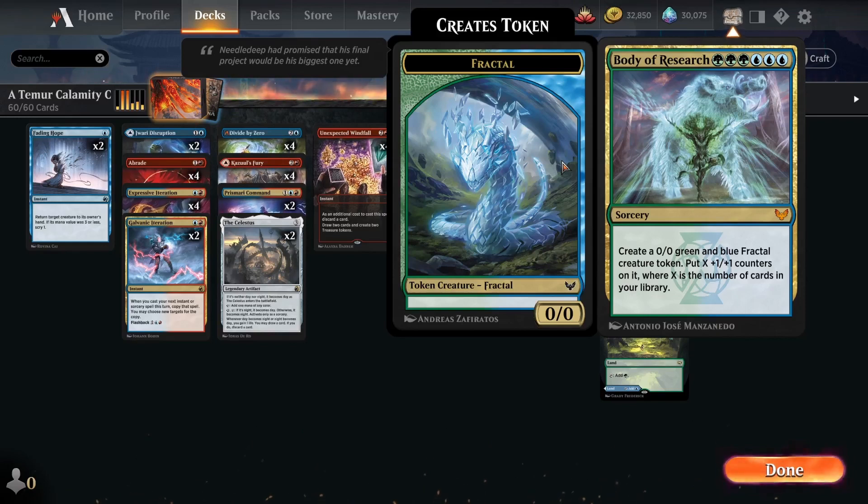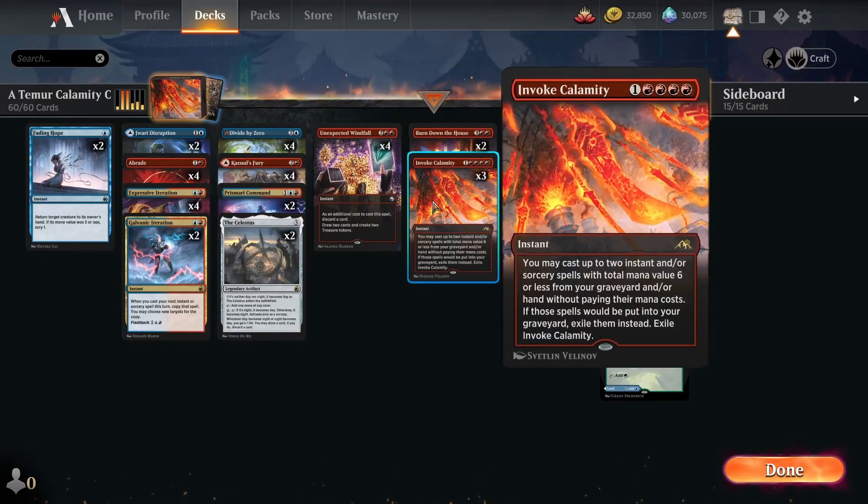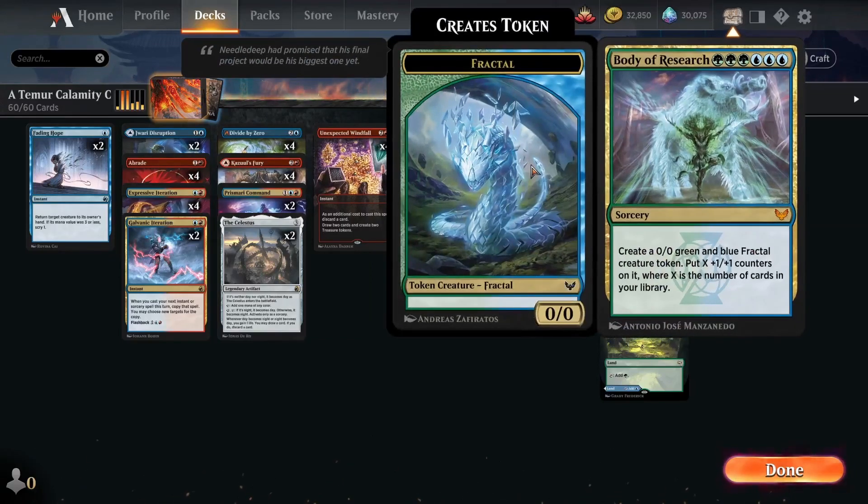The second preview card is Body of Research. It's a six mana card — three green and three blue — but we're not going to cast it for its mana color; we're going to cast it via Invoke Calamity. It's a sorcery: you create a 0/0 green and blue fractal creature token and put X plus one plus one counters on it, where X is the number of cards in your library. So if you have 40 cards in your library, you're getting a 40/40 creature token.